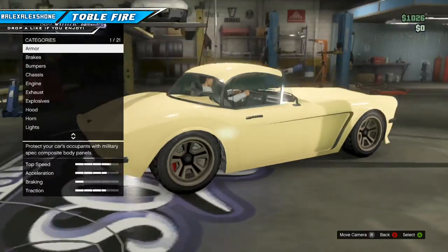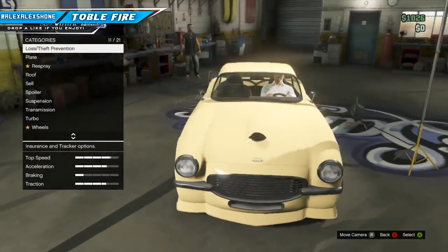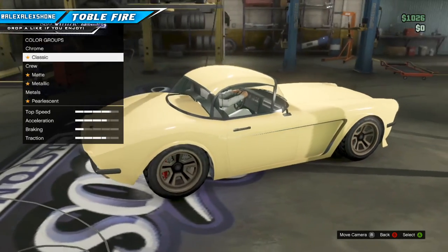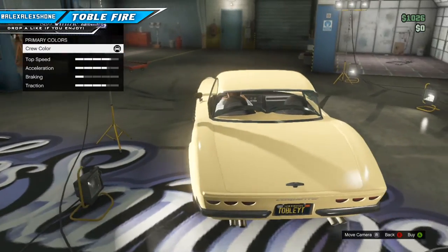If you've done that, you will get custard yellow. I hope you guys enjoy this color — it looks very nice on classic cars. This is Topofy signing out.